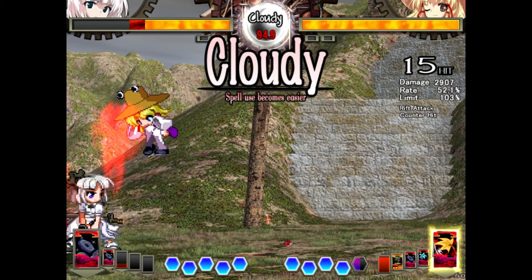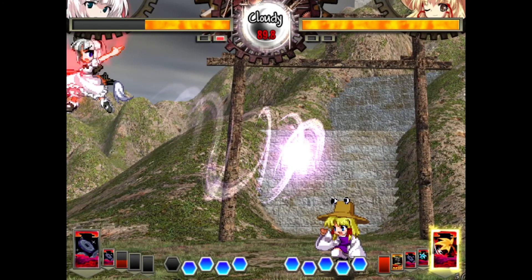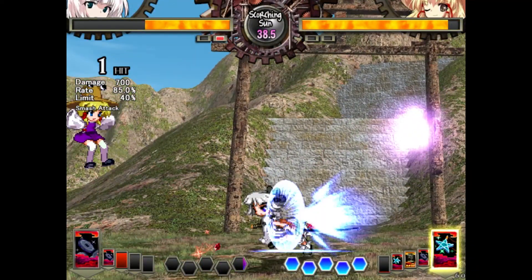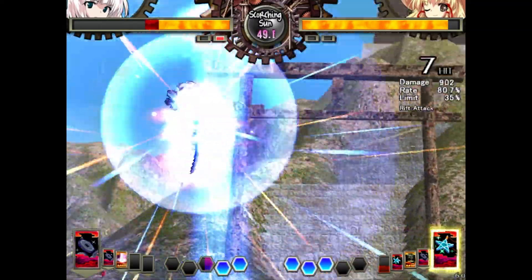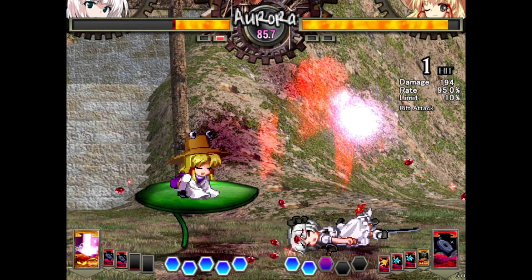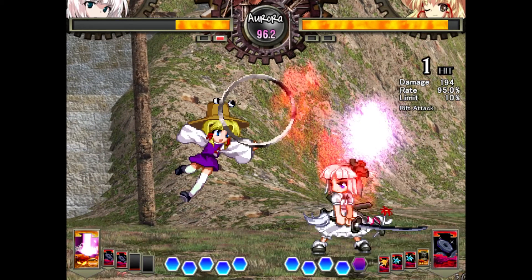That was an interesting tech here. Normally what you'll see Suwako players do on okizeme is sit on a lily pad because it gives them the option to dash off into a j5a; however, this is going to limit the okizeme options quite a bit. I believed he was going to go for a j8a, but no — he just went for the neutral jump into another d22. However, he overestimated how dense that bullet was and got smacked by the 22b.